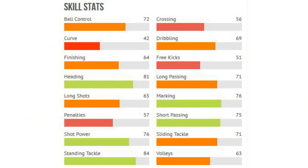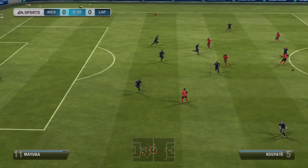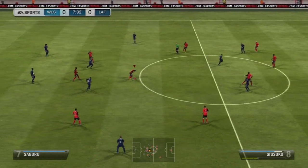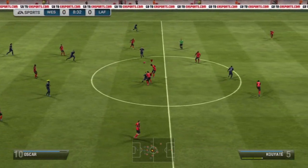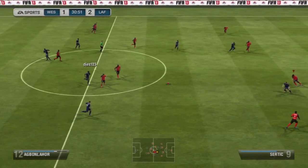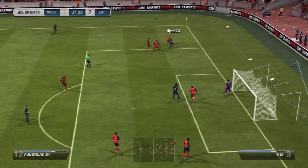Looking at his skill stats, which aren't too good on a silver player, 84 standing tackling is very nice. 81 heading accuracy is good as well. Pretty decent marking, also good short passing and surprisingly good short power. He's not the best in slide tackling, but he performs better than that in my opinion in game. I'm going to show you around 20 clips with him — winning headers, winning interceptions, running duels with fast strikers, and intercepting the ball overall, with some slide tackles in there as well.